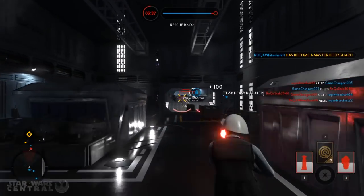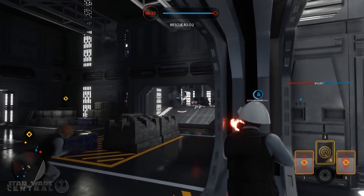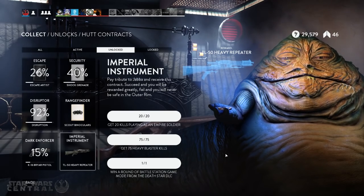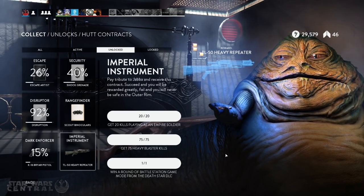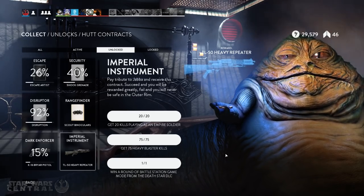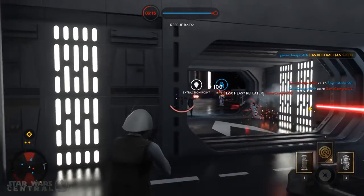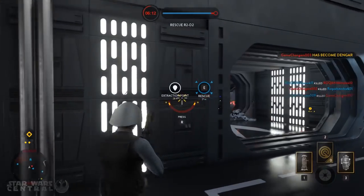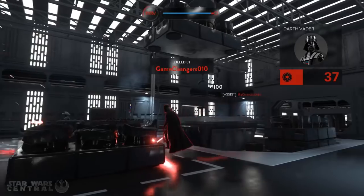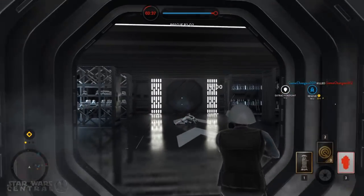Moving on to the most important tip: unlock the TL50 Heavy Repeater as soon as possible. It should be the first HUT contract you unlock. The easiest way to get it is to play Blast with any heavy blaster — you have to get 75 kills with a heavy blaster, which will take at least a couple of games. So get grinding and unlock the weapon as fast as possible. The TL50's basic fire mode is full automatic and has the fastest fire rate of any weapon in Star Wars Battlefront — a full 100 rounds per minute faster than any other blaster.